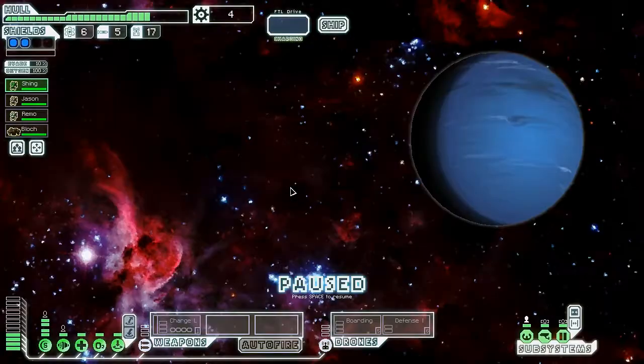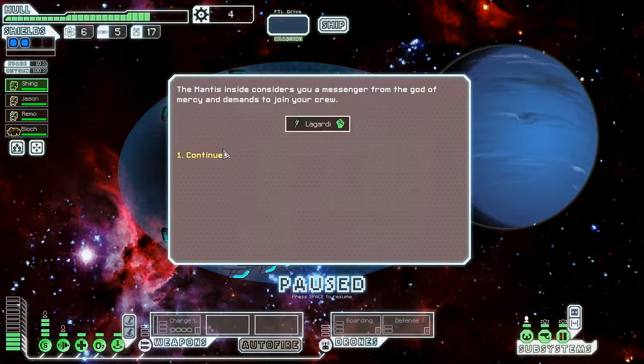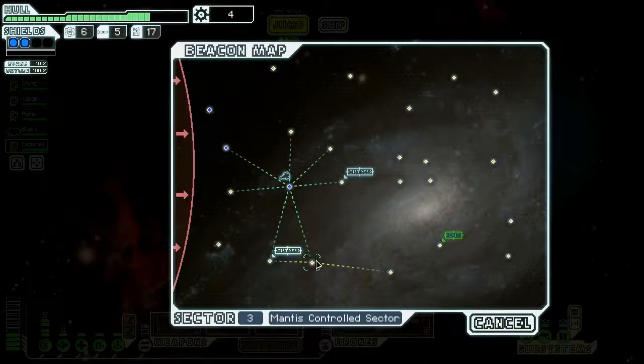So we do have the power to get through a lot of shields and destroy any med bays or clone bays if we see them. There is a Mantis pod — I'm gonna go ahead and pry it open, and nice, we got Lagardia to join our crew. Worst thing that could have happened is that he took out a crew member, which kind of would have sucked. But hey, sometimes you have to take risks.